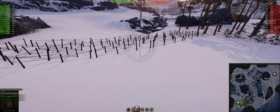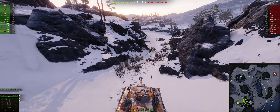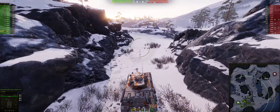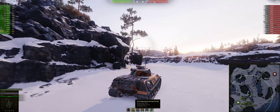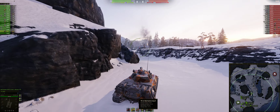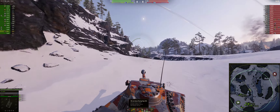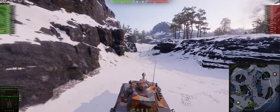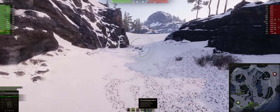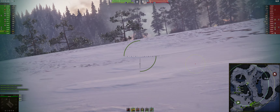I'm going to dip down. There's a standard opening — go here, try to spot this, try to spot something here. First round is a HEAT round. Shell velocity is abysmal: 376 on the HEAT, 470 on the HE. I don't use the AP — it's only got 64 penetration and 470 velocity. If I want the penetration, I want the 104. 64 penetration is kind of meh.